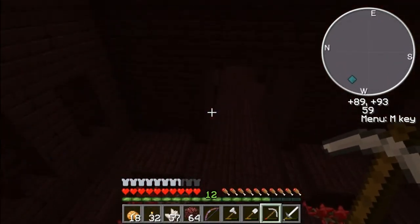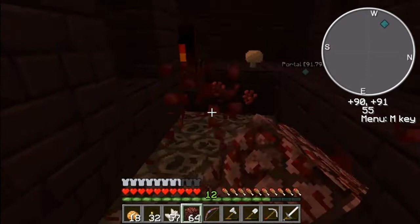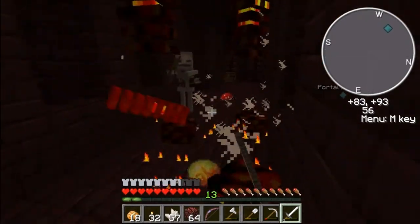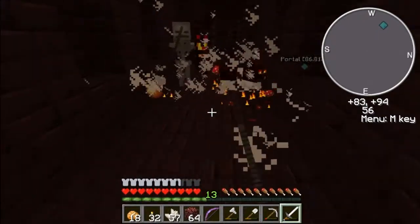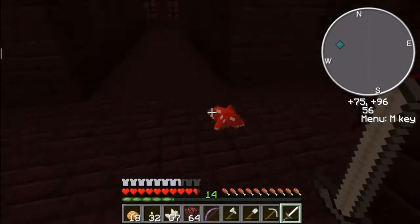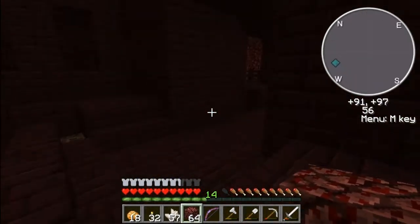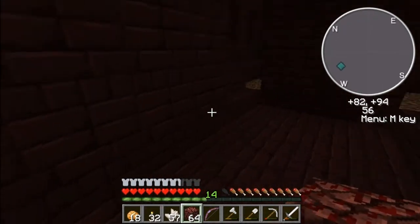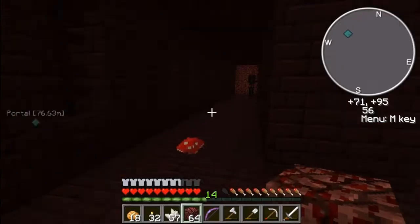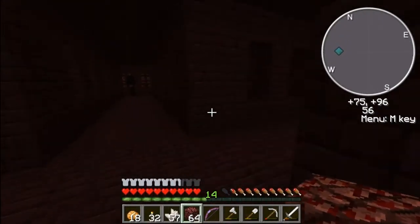No chests here. Another nether wart! Yes! Just what I needed. Magma cream? Well, that's fire resistance, right? I'm not sure. I really want to find the skeleton spawner because they give you infinity bows and more stuff now. The skellies give you more stuff.